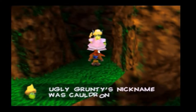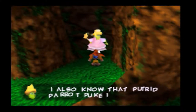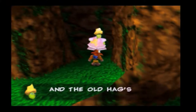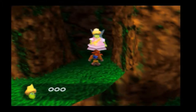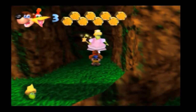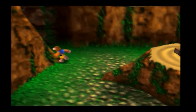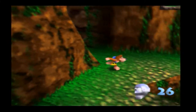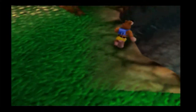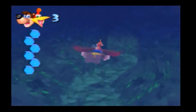Gruntilda's nickname at school was Cauldron, and Pigeon Parrot Puke is her favorite smell. Her favorite color is dung brown. I do like this — I haven't really brought this up, but if you meet Bottles or Brentilda and you have low health, they'll recover your health for you. It's handy if you have low health — they'll heal you and help you on your quest, which I do like.